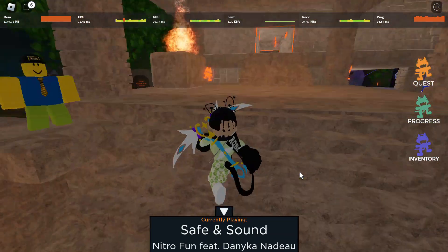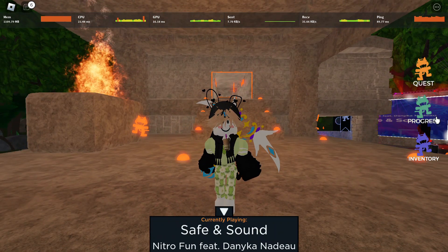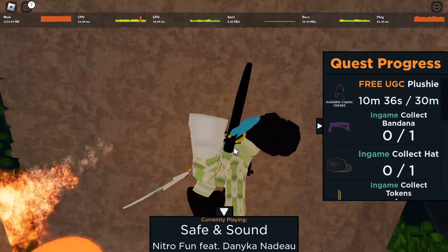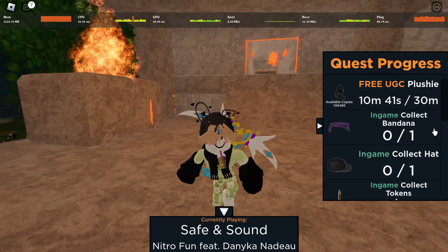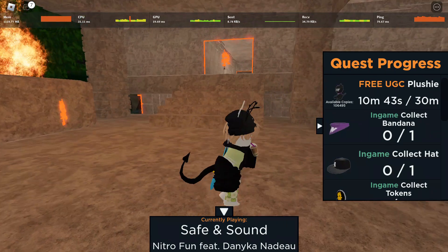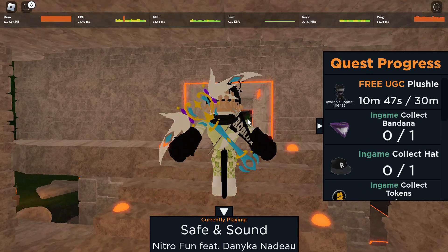You can go ahead and join the game and click 'Progress' right here. Click Progress, and yeah — the limited is right here. This is the limited. Under quest progress, as you can see, it tells you how much you have spent in the game.